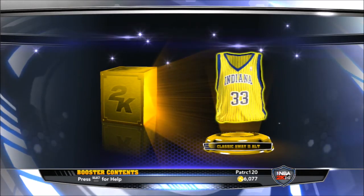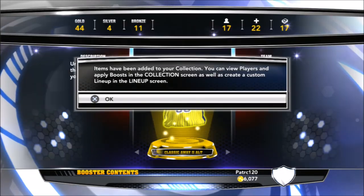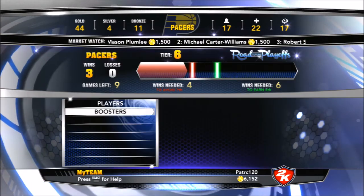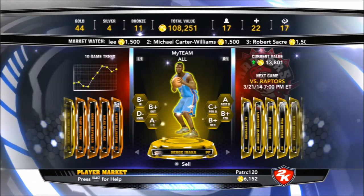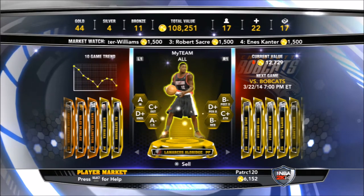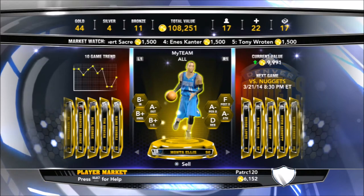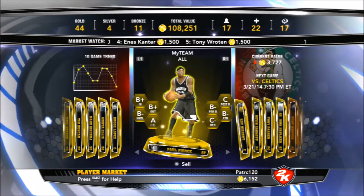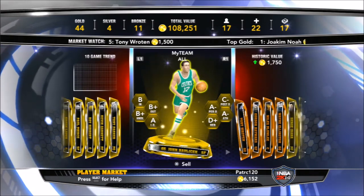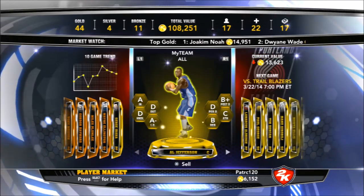I have Serge Ibaka as my starting power forward and I think Ibaka is actually overpowered in this game. He hits three-pointers, which is kind of weird — he does in real games too, but not at the high percentage he does here. So my roster is: Serge Ibaka, Al Jefferson, LaMarcus Aldridge, Paul George, Tim Duncan, Manu Ginobili, Monta Ellis, Brook Lopez, Paul Pierce, Roy Hibbert, Kevin Garnett, Tony Parker, and John Wall. Also Gordon, Miles, and Wayne Ellington rounding it out.